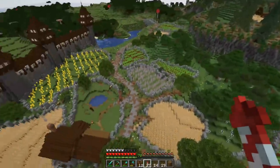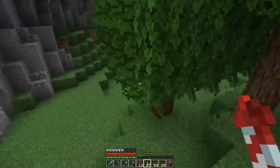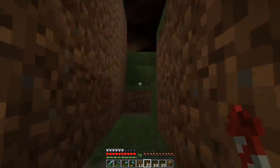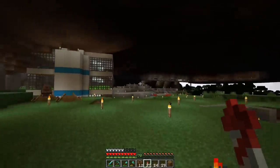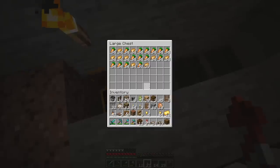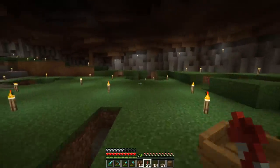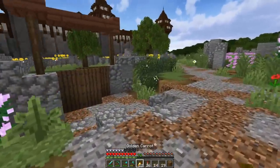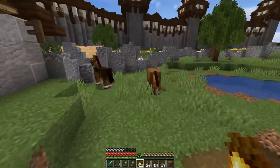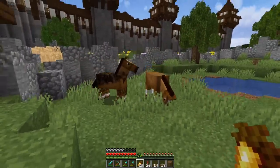To do that we're going to need quite a few gold nuggets so we can make some golden carrots. Thankfully we have a horse farm really close to us right out here. But before we jump over there we're going to quickly run underneath our mountain range where I built a carrot and potato farm - and hopefully it's been producing things because it's been completely untouched for a very long time. That's 64 carrots - more than enough. We got 22 golden carrots, so we should be able to put the horses in breeding mode.